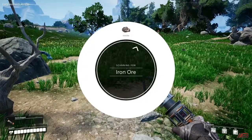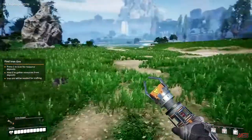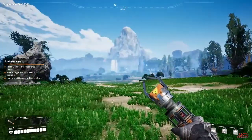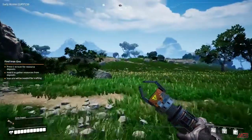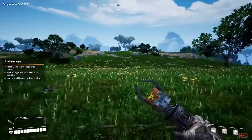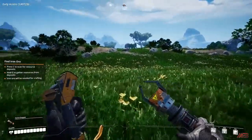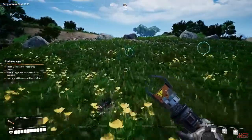You are also equipped with a scanner — a resource scanner. We've selected the iron ore resource, and now it's going to show you the location — not just the closest, but all the iron ore nodes that it has picked up.